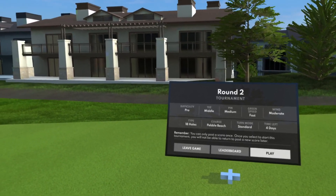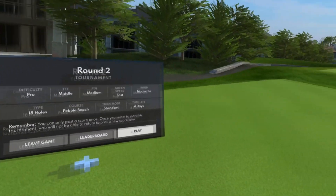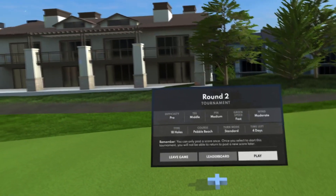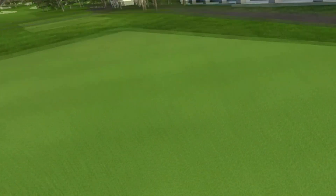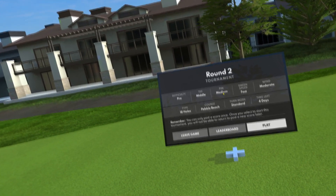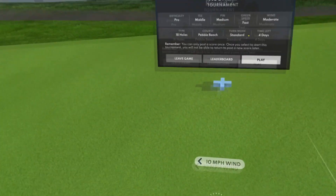Yo guys, what's good, 2k3 here. Welcome to round two of the Pebble Beach Invitational. Let's jump right into it. We already know the drill with Pebble Beach, so let's take a look at the settings for the course today. We're going to be playing off of the middle white tees, playing on medium difficulty, speed of the green is going to be fast, and wind is moderate.